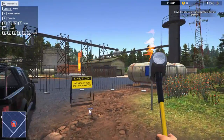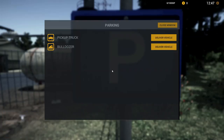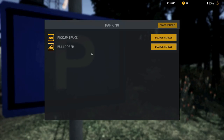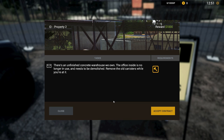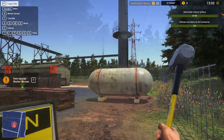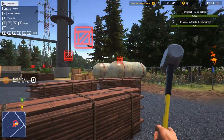I've got my hammer and I'm ready for business. Let's interact with that — ah-ha! There's an unfinished concrete warehouse we own. The office inside is no longer in use and needs to be demolished. Remove the old canisters while you're at it. Reward: $1,000 — yeah, we'll accept that. Let's check this one out. So we've got things to demolish.